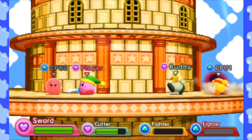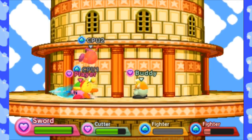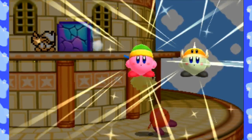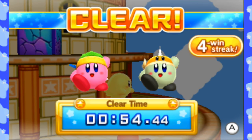He comes back as a ghost — if he taps me, he comes back in. So when you're in a team battle, you gotta keep in mind the ghost players as well. You can hurt them — they won't take damage, but they will get stunned for a bit so they can't do anything.